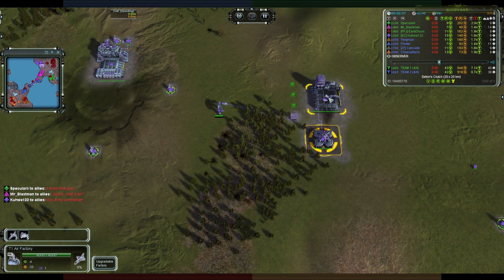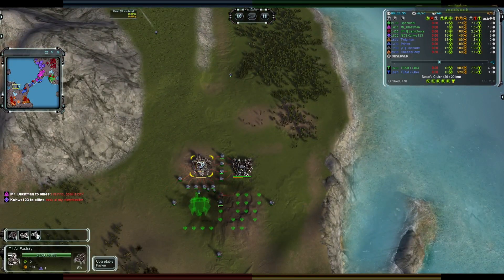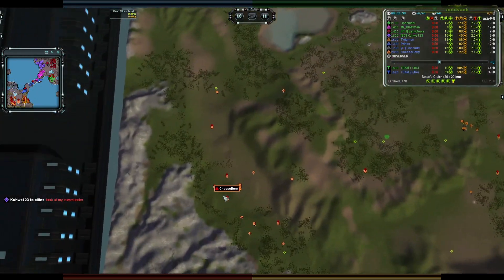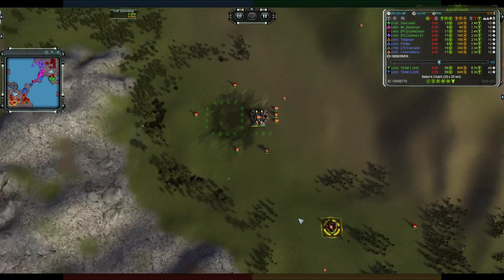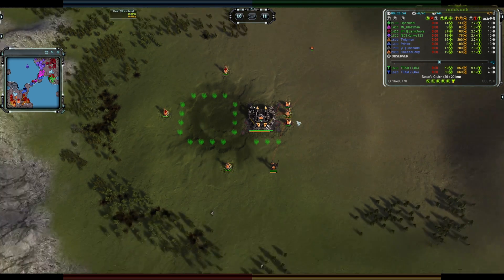It's actually an earlier air factory for Kuha, but Kuha's not going for the early transport — he's going for some combat units first. We see the first transport plan coming out from Cascade. In the rear air position for team number two, the final player is also Cybran — it is Cheeseberry, in orange. He's got a ring planned with an air factory in the middle and he's getting an upgrade on the T2 mech.